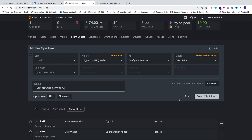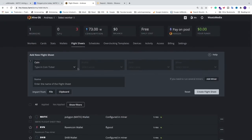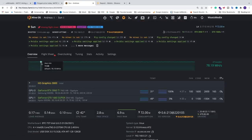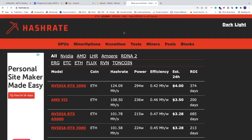Name the flight sheet whatever you like — for example, 'Matic Flight Sheet T-Rex' — then click Create Flight Sheet. You'll now see the flight sheet in the list. Before starting it, go to your Workers and consider adjusting your overclocking settings. To find the correct settings for your card, go to hashrate.no and search for your card.